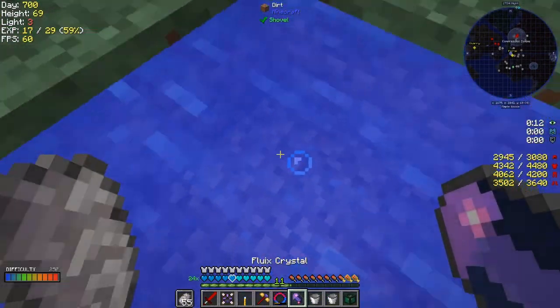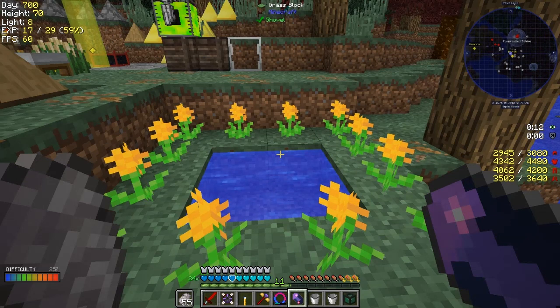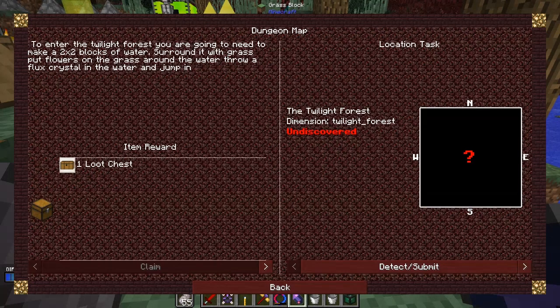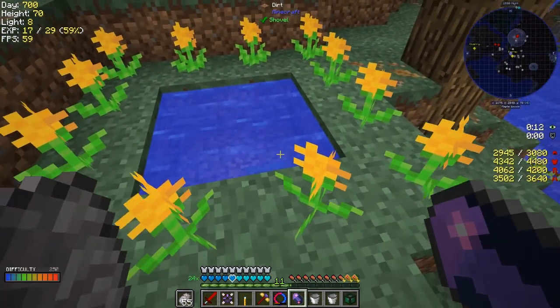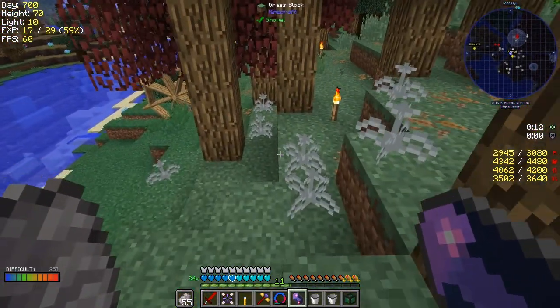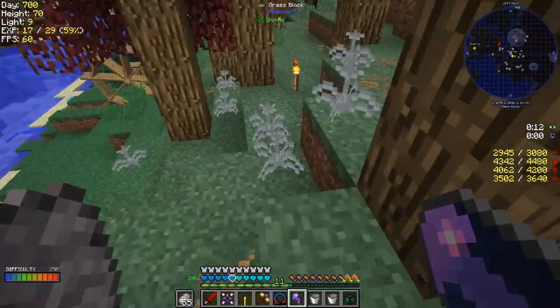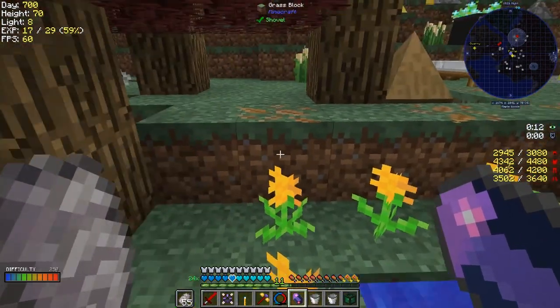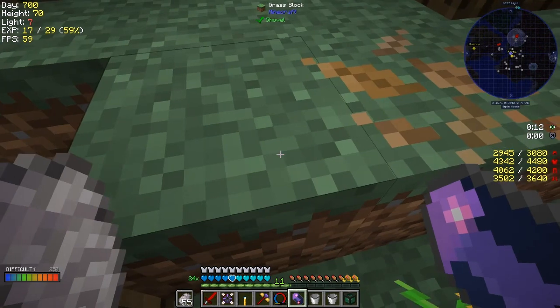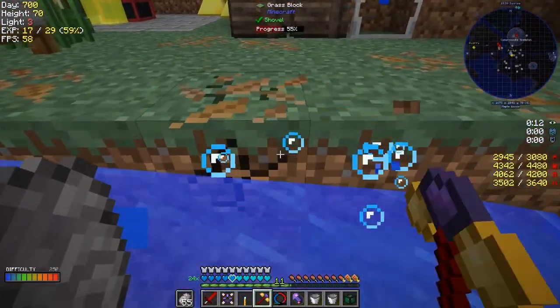Put in a fluix crystal and jump in. Did I get that wrong? Throw in a fluix crystal in the water and jump in. Well, I have to turn the magnet off again. I must have got something wrong. It's surrounded by grass. Let's just move these grass blocks off here like this — can't think of it needing to. Oops, that's not a very good idea.